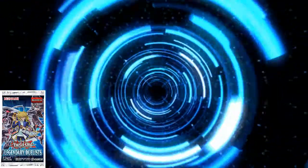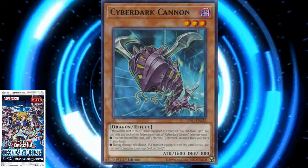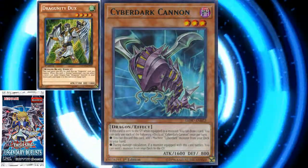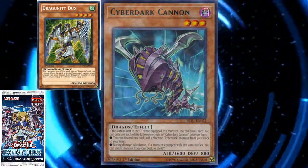Let's get into the first one: Cyberdark Cannon. If it's sent to the Graveyard while equipped to a monster, you get to draw a card. I think you could use this in Dragoonides as well as Cyberdarks, because Dragoonides equipped level 3 or lower Dragon-type monsters to them.